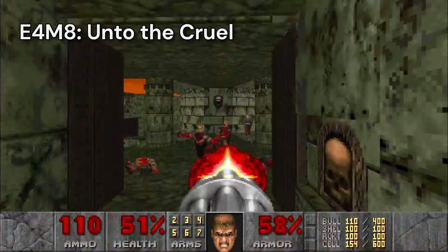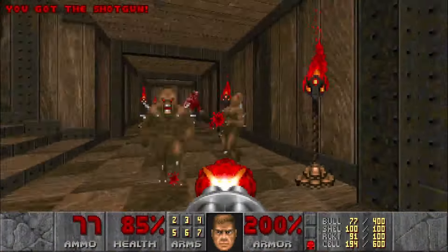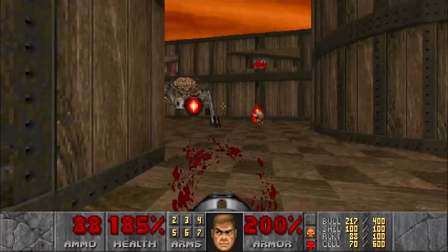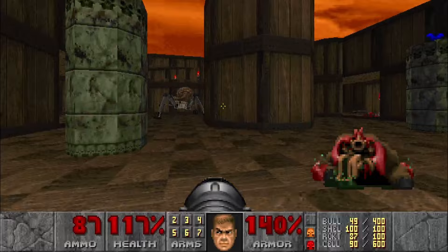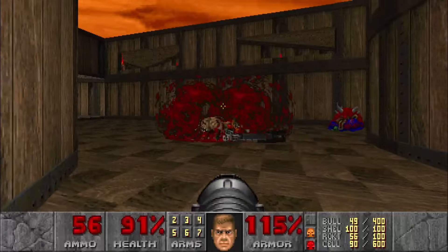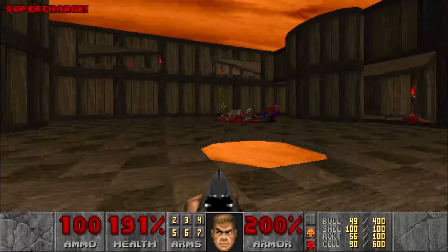Unto the Cruel starts with an absolute slaughterfest as I tear through these shotgunners with my chaingun. There are tons of demons in these hallways, fodder for my firepower. After finding the red and yellow keys, I enter the final room. Demons are everywhere, and the Spider Mastermind makes another appearance. First I focus on taking out all the support demons before attacking the spider herself. After several volleys of rockets, she explodes, crumbling into a bloody mess of brains and metal. When she's dead, the central pillar drops revealing the exit, and I take the plunge.